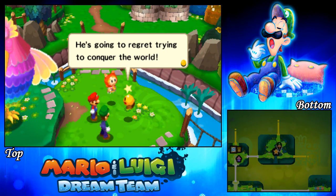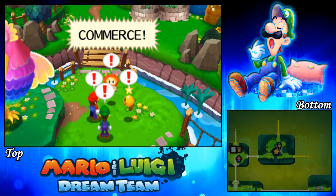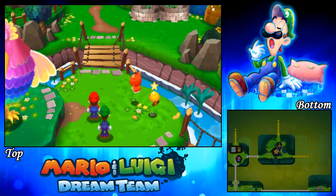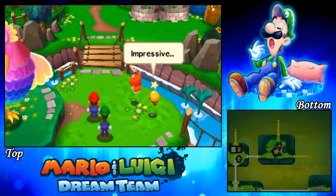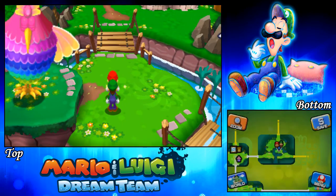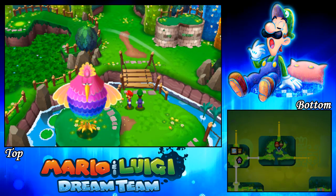We finally have Bowser and his guys on the ropes. He's going to regret trying to conquer the world. Mario, Luigi — onward! Then someone shouts 'Commerce!' — there's a guy setting up shop in front of Bowser's Castle. Impressive. The Sea Keeper is resting as you can see — he's really tired.